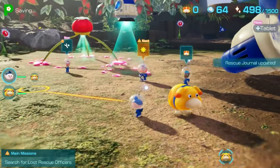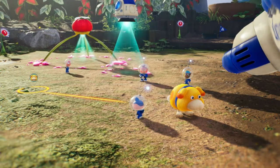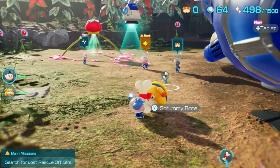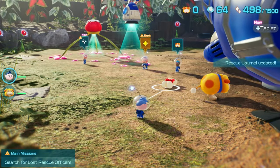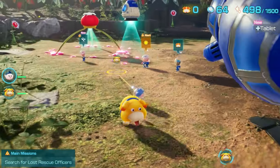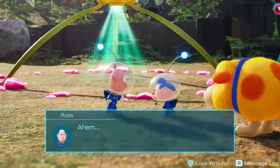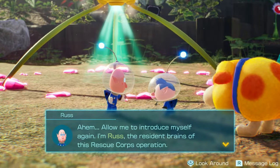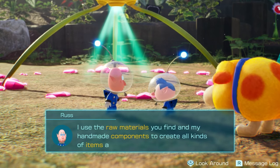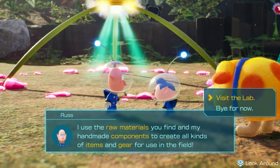Okay, so we've got a pack and a bone. Yeah, did you like that? That's a good boy. I guess since you have an exclamation point we'll talk to him. Russ wants us to use the raw materials to find his handmade components to create all kinds of items and gear for use in the field. Sure, we'll visit the lab.